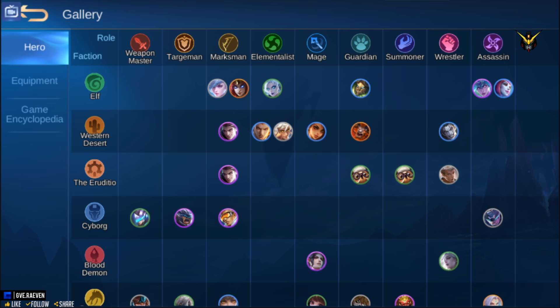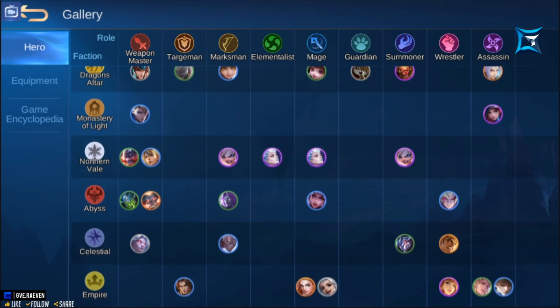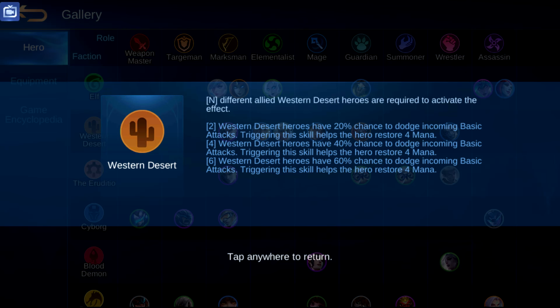One of the biggest aspects of the game that will boost your team is unlocking synergies. To unlock a synergy, you must hire unique heroes that share the same faction or role. There are 11 factions and 9 roles in the game. As an example, let's look at the Western Desert synergy — different allied Western Desert heroes are required to activate the effect. Note that these must be unique allies; if you have two Esmeraldas, they only count as one Western Desert ally.